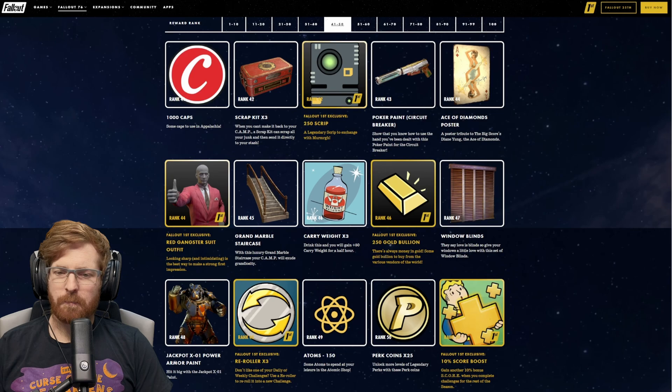At rank 86, not locked behind Fallout 1st, is the Weather Control Station for the Atlantic City Boardwalk. I love the look of this weather station, and I'm so thankful — thank you so much Bethesda, thank you so much Double Eleven — for not locking this behind Fallout 1st. This is something that everyone out there in the Wasteland definitely needs to have a chance to earn. At rank 86, we're getting the Fallout 1st reward of 5 Repair Kits.